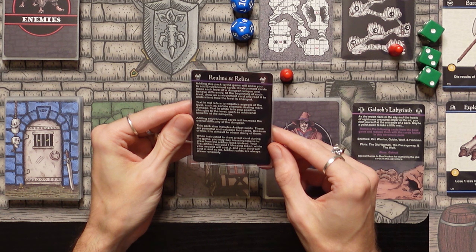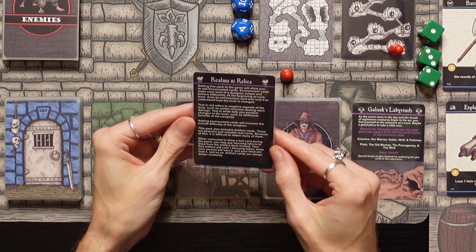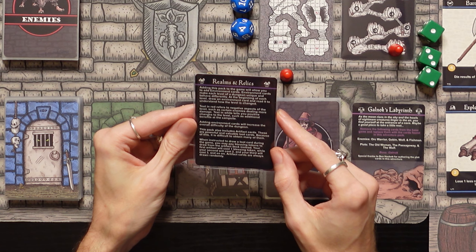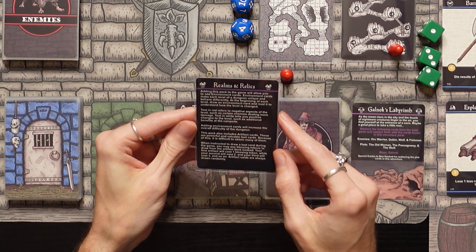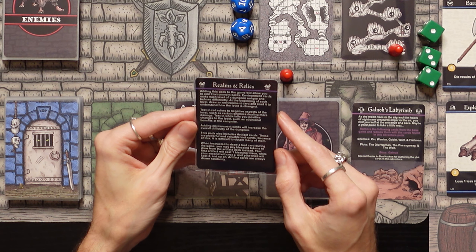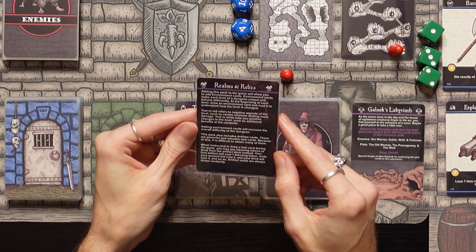Adding this pack to the game will allow you to add environment cards. Environment cards make each level of a dungeon unique and behave differently. At the beginning of each level, draw an environment card and read it to understand how the level is changed. Text in red refers to negative aspects of the level, such as certain enemies dealing more damage. Text in white tells you positive changes, such as additional benefits at the campsite. Adding environment cards will increase the overall difficulty of the dungeon. This pack also includes artifact cards — powerful and valuable loot cards. When instructed to draw a loot card, you may pay blessing tokens to draw from the artifact deck instead.